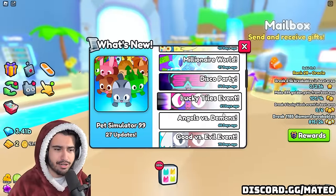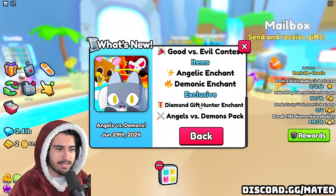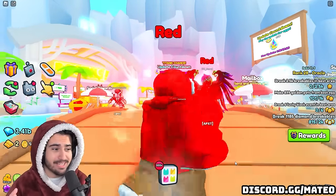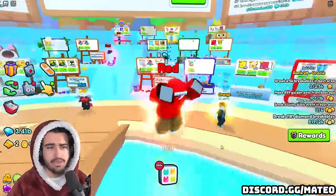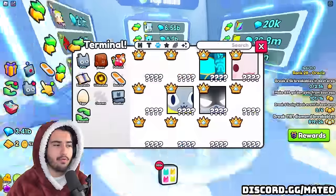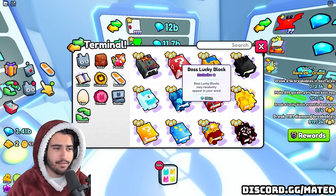I'm pretty sure this actually came out in the angels versus demons update, which was 68 days ago. If we click on the angels versus demons update, you can see at the bottom it says diamond gift hunter enchant was released, which means this exclusive enchant has been in the exclusive shop for two months and a week — an insane amount of time. The boss chest was also in the exclusive shop for a ridiculous amount of time, which is why the boss chest is so cheap despite being better than something like the boss lucky block — it's almost a third of the price.